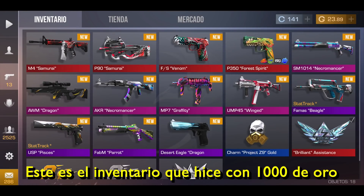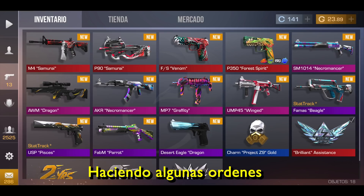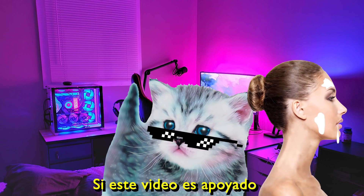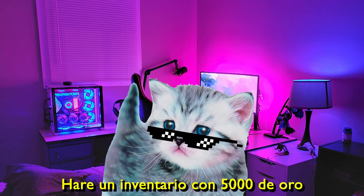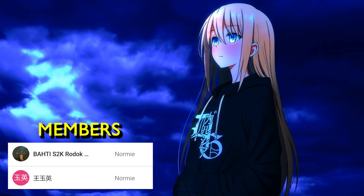This is the inventory I made with 1000 gold. I could have saved between 50 and 100 by placing some orders, but I still think the result is quite good. If this video is supported I will make a third part creating an inventory with 5000 gold. See you in the next video.